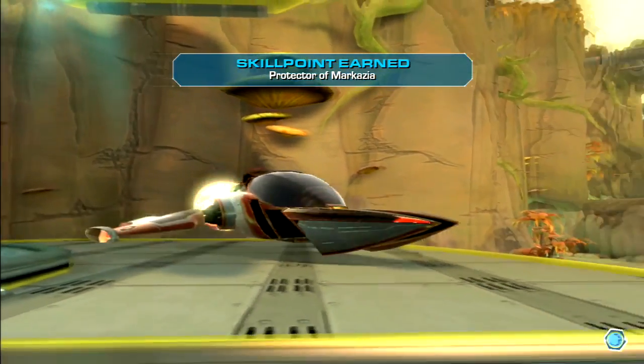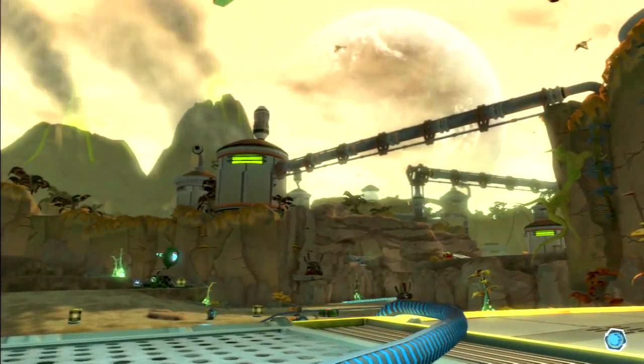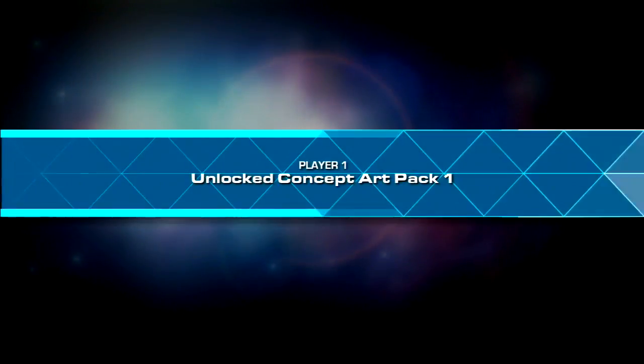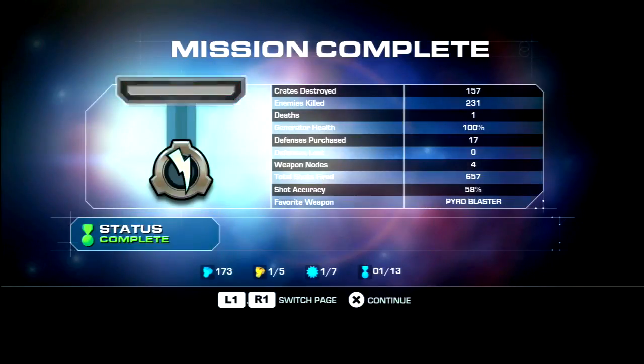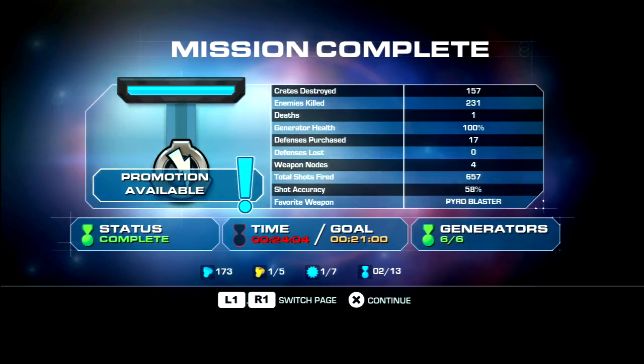The planet is now secure. And there he is - I knew it! I told you guys he'd show up. Maybe I didn't - I can't remember if I cut that part in or not. Anyway, we've unlocked a bunch of stuff! Unlocked Demolitionist. Generator help - we kept everything alive, kind of. Don't look at my shot accuracy and we'll be fine. The goal was 21 minutes but the time it took me was 24. That's okay.